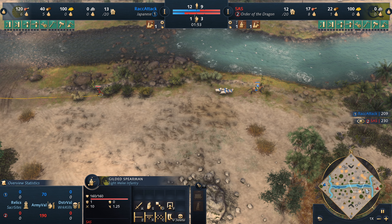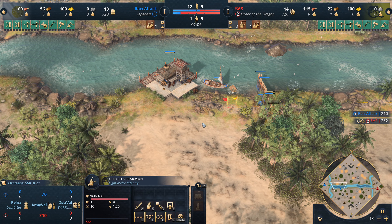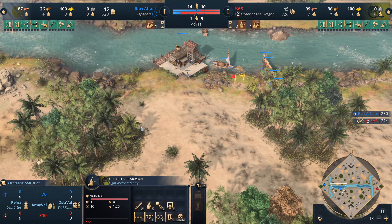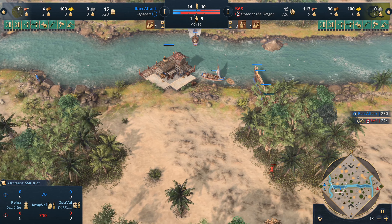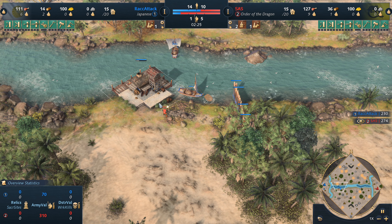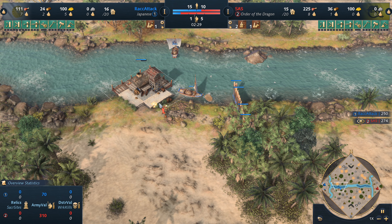We do see defensive walls coming up now in order to block the gilded spearman from going any further. It'll delay him a bit — it's not like he's gonna get a full wall up and running, but it will deter him ever so slightly. He would have to run around everything, but he'll still get there and still start throwing torches onto the dock.